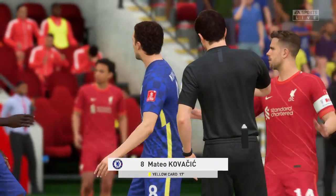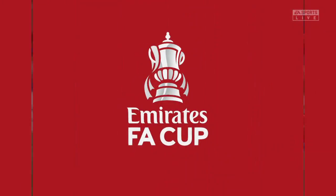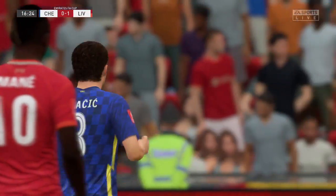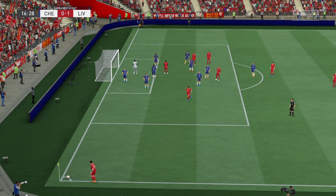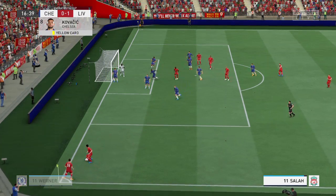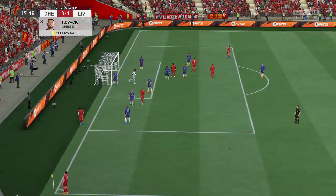The referee decided to let the play flow but now he's going to issue a yellow card. Stuart thinks that's good refereeing — he tried to play the advantage. Short corner, short corner — pressure building, another corner.